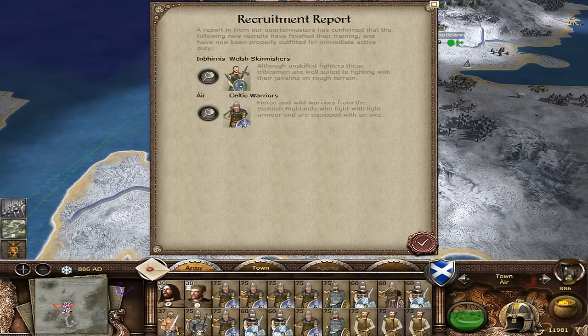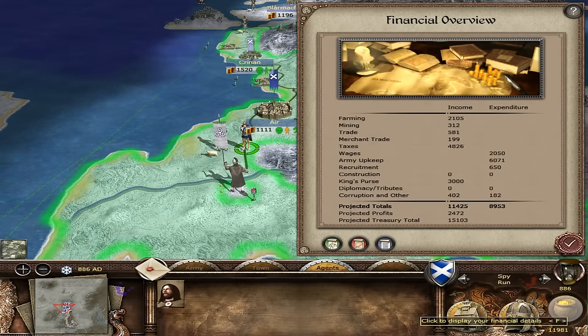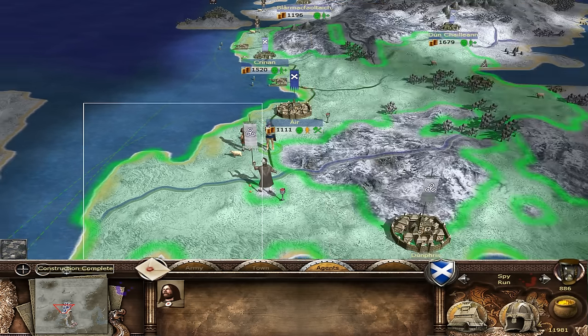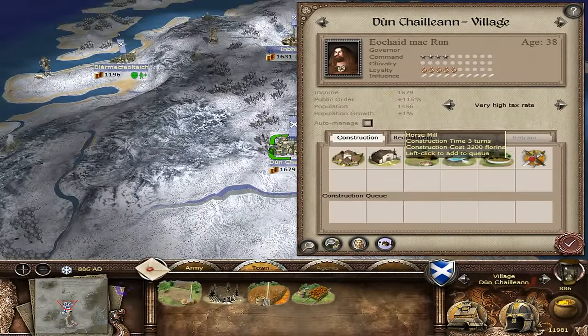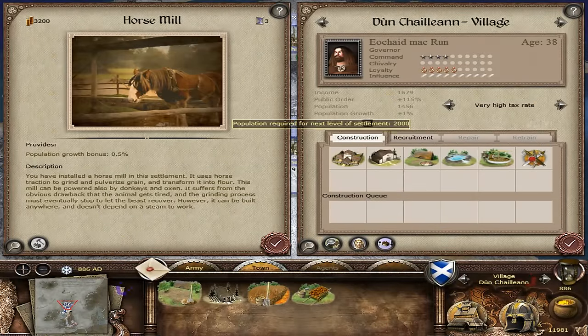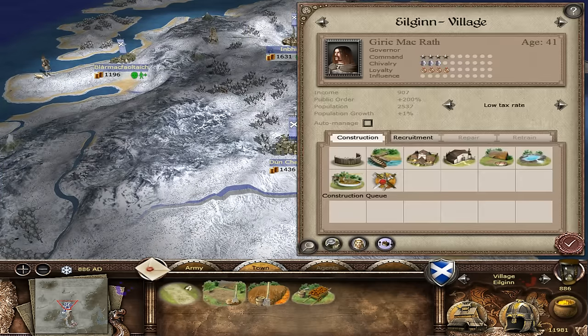Excellent - everybody's at peace, which is good for our trade. Taking a little bit of a hit, but trade is fluctuating quite vigorously here. We've got a trading post at least. Let's try and get that up and running as quickly as we can. Oh look at that - we could get coastal clearance here as well.